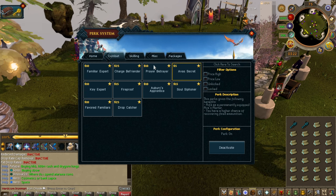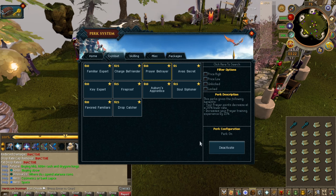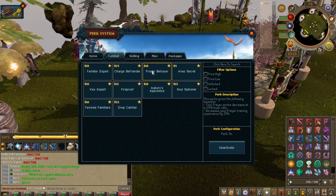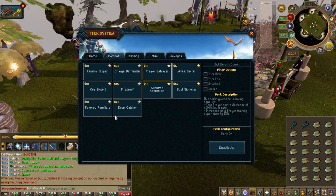Prayer Betrayer — prayer drain is 20% slower. Very, very good. If you get to the late game and you're using Prayer Renewals, you'll still notice you're draining quite quickly. If you're using the T99 prayers, get Prayer Betrayer — it will definitely help out a lot.